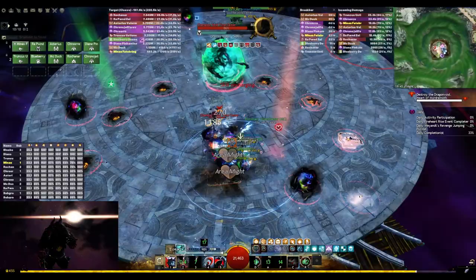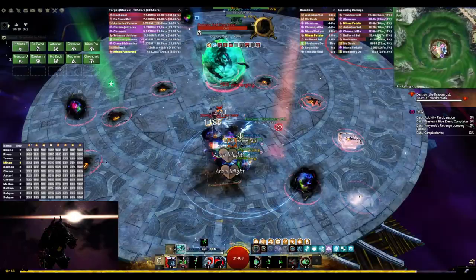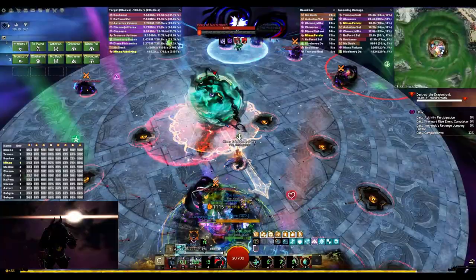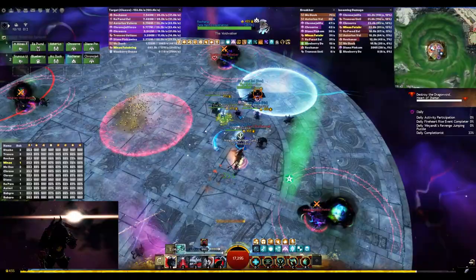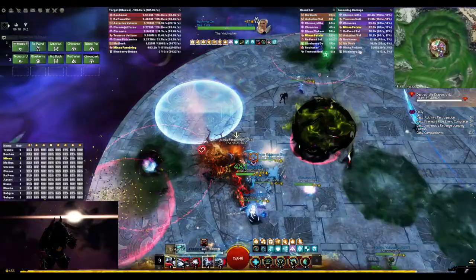If you have no reflect in your group, you can use the Ventari bubble to block the projectiles from the void caster. But if you have any reflect, don't use it — because the Ventari bubble destroys projectiles, while other sources of reflect bounce them onto the boss, which helps with killing it. You can use staff 5 again to CC the orb; just make sure to not charge into the puddle.